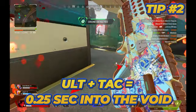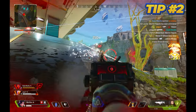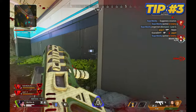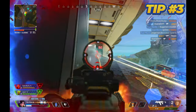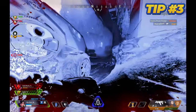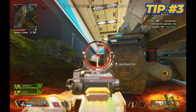Popping your ultimate first also removes that 20% movement speed debuff, so you'll activate your tactical ability at full speed. Anytime you're in a pinch — pop your ult, then your tactical, and it'll save your life. For the last tip, if you accidentally hit your tactical ability and want to cancel it, simply climb a wall and this will stop the ability. This is really helpful because sometimes you don't want to enter the void and leave your teammates for 4 seconds. You'll have 1.25 seconds to cancel the ability and stay to fight with them.